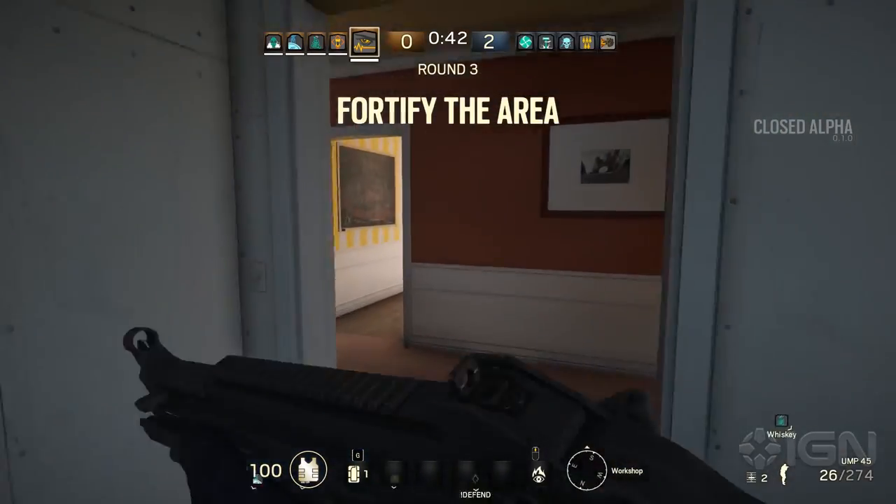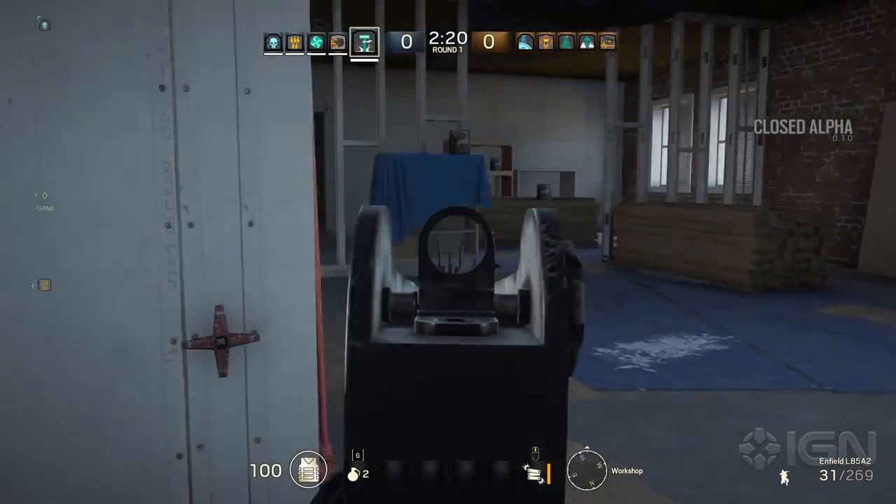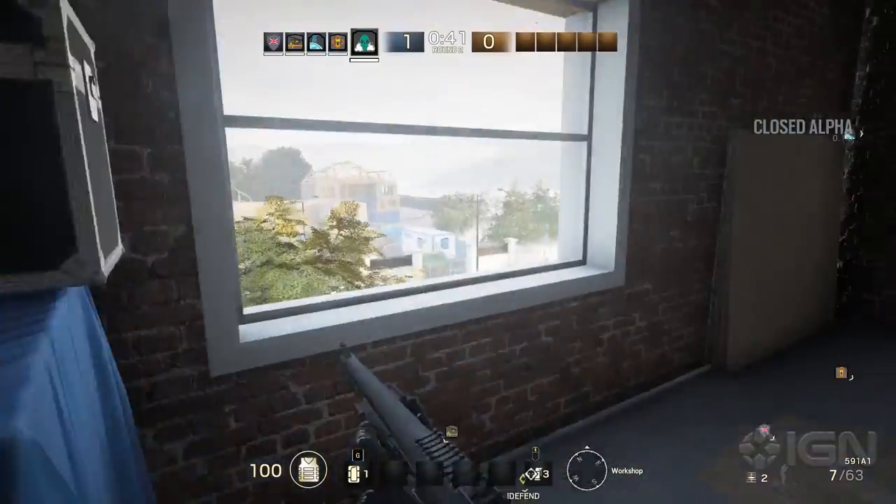Zone B, the workshop, is also on the top floor. It has a back window and a few walls that can be entered, but for the most part it's also pretty safe. Your opponent will have a lot to go through if they're going to get to the hostage.